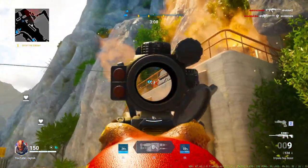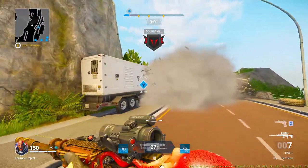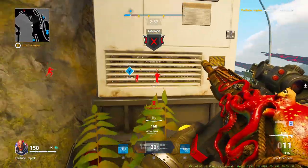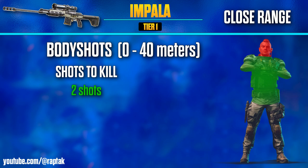For sniper rifles, most of them are separated by two different damage profiles: closer range and longer ranges. For the Impala, the first damage range goes from 0 to 40 meters for body shots, requiring only two shots to the body — limbs included at this range — giving us a TTK of 414 milliseconds for body shots at closer ranges.